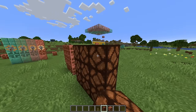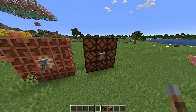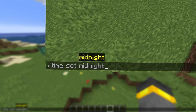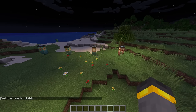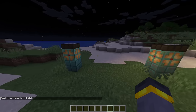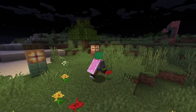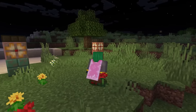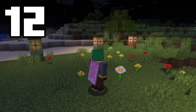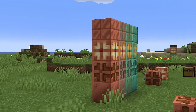Another neat thing about the copper bulb is how it handles power — a lever will only power the one bulb directly, while a redstone lamp powers all adjacent blocks. The amount of light it gives off varies too: in the middle of the night, the fully oxidized copper bulb is very dim. The less oxidization the block has experienced, the brighter it's going to be. The brightest version is all the way up at light level 15, the dimmest is down at 4, with 8 and 12 in between. If you're a redstoner, the copper bulb is going to be one of those features that's crazy useful.